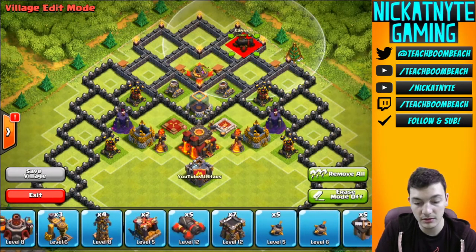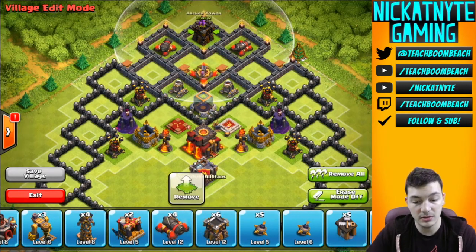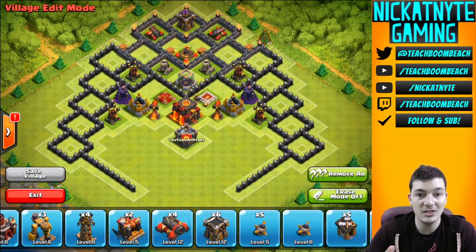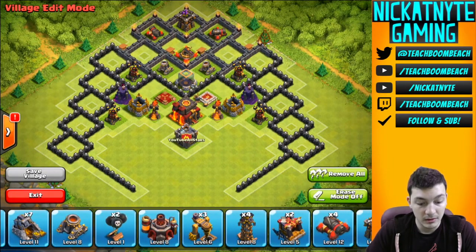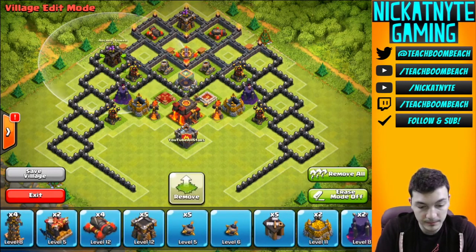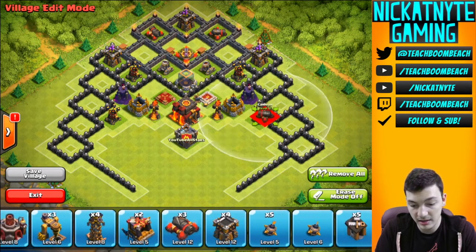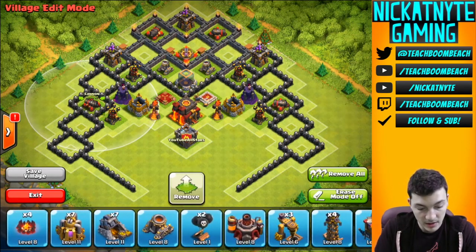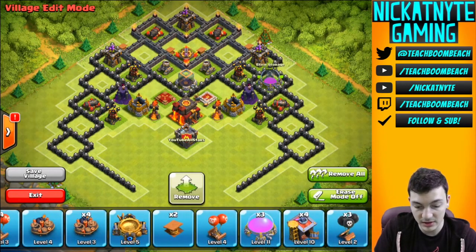The outer compartments are always going to want to be archers and cannons — those are always towards the outside of bases. As of the most recent strategies that just seems to work out the best. Let's go with archers around the border here, and then you always want to alternate archer, cannon, archer, cannon — because obviously one hits the ground and one hits the air. They're going to target different units, so you don't want to make it easy to go with one type of unit from one side of your base.